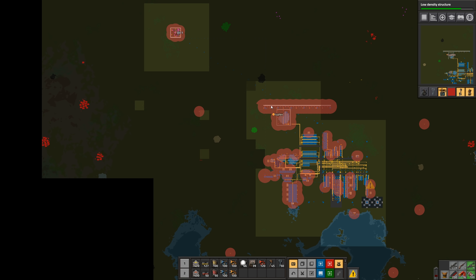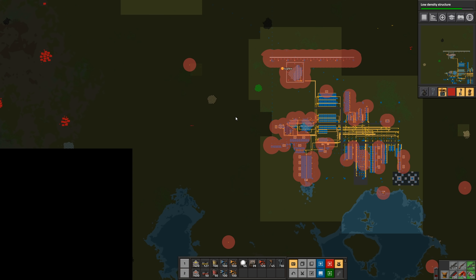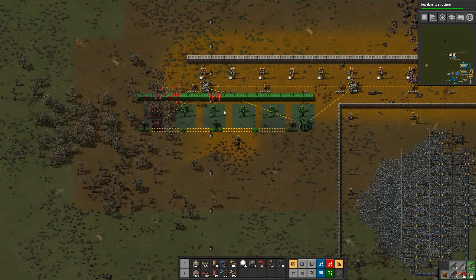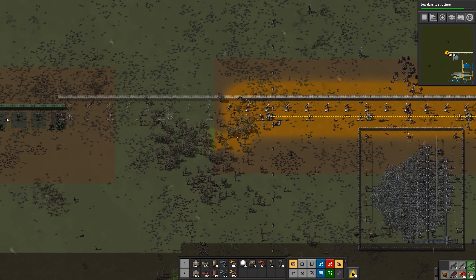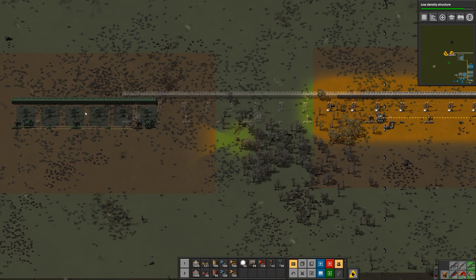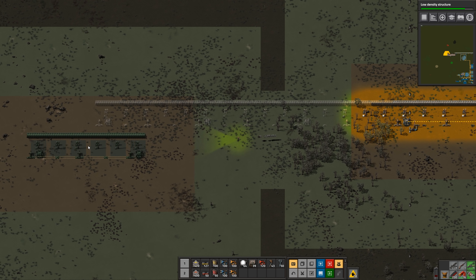The plan was to go all the way over here and then go south to that lake. So let's continue to paste these all the way over to where that other turret is, so that we can capture that stone patch.